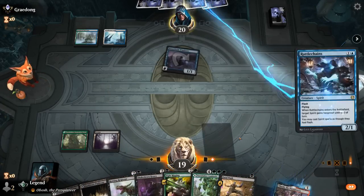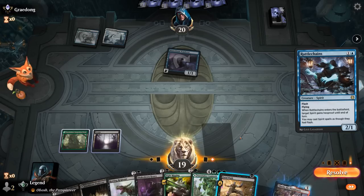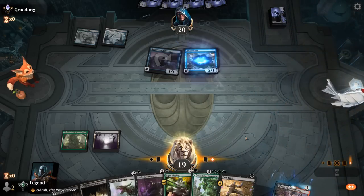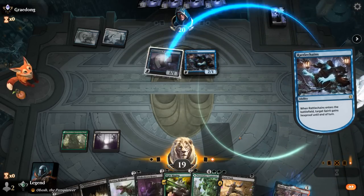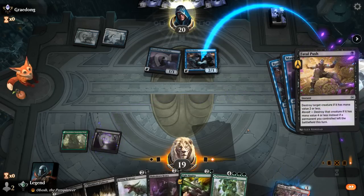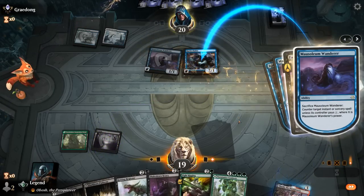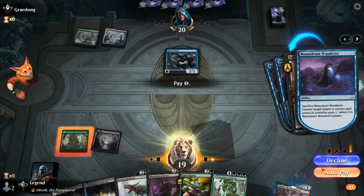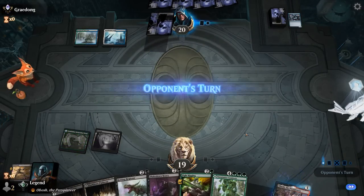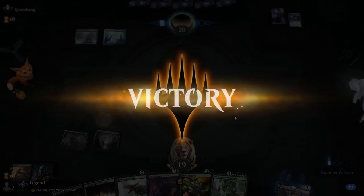Watch out for Rattlechains — there it is. Do we kill Rattlechains or Mausoleum Wanderer? Opponent could counter Fatal Push unless we respond to the trigger. Kill the Rattlechains — it hits harder naturally. Opponent made an error: since we can pay one, Mausoleum Wanderer didn't pick up a +1/+1 counter yet, so now we kill both for free. Opponent concedes. On to the next one.